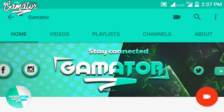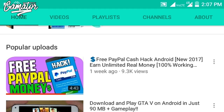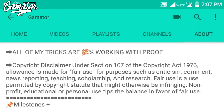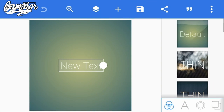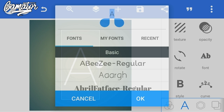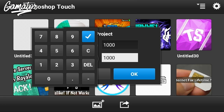Hey guys, Gamete here, back with another video. In this video I'll be showing you how you can make a gaming logo on your Android device. First of all, thank you Android Z for giving me this opportunity. You need to download Pixel Lab, write the first letter of your name, enlarge the size, and you can also change the font. The font link is in the description. Make it transparent, then save.